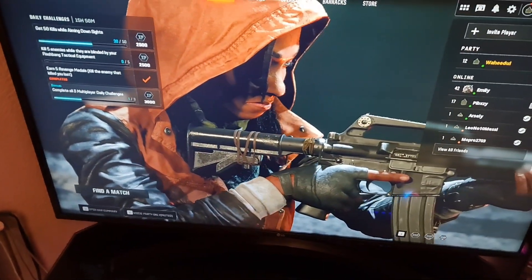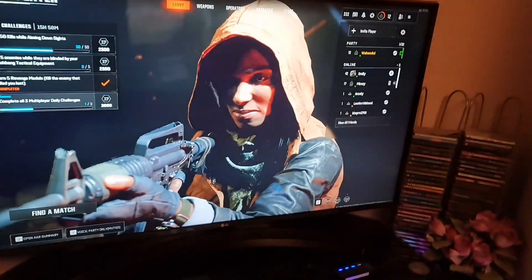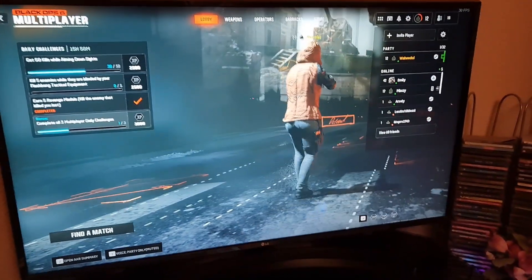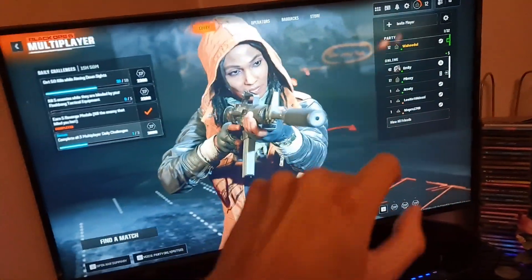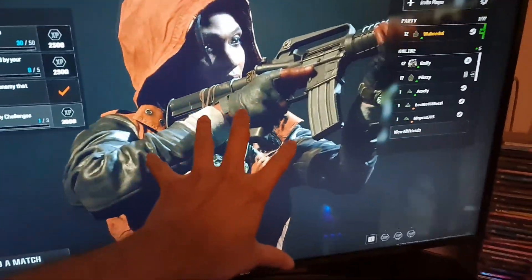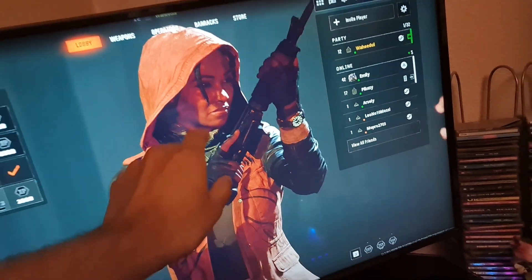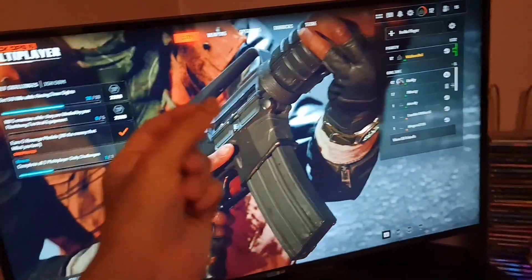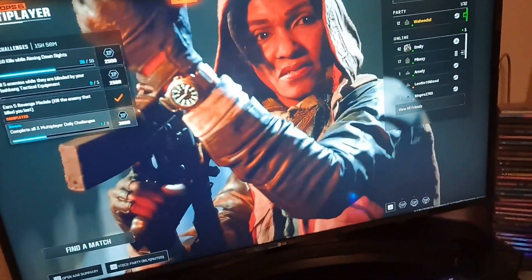Hey guys, Mr. Ydulhack here, back with another video. Today I'm going to be teaching you how to fix artifacting on Call of Duty Black Ops 6. My game was artifacting before — if you don't know what that means, it's like your graphics glitch out. On this screen especially, where you have this random character, the face was glitching, kind of cyberpunk style, the graphics were just going haywire. I thought it was like an effect.